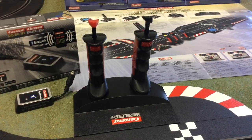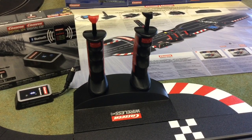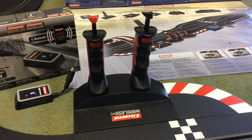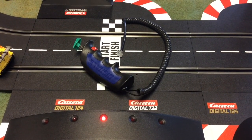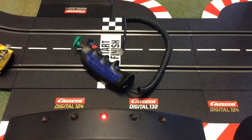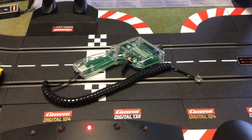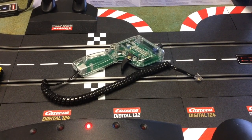Lastly, I want to touch on the different controller options. Seen here are their wireless 2.4 GHz controllers, which can be carried around anywhere and don't have to be in direct view of any receiver. The next option is the wired controller, which is most typical — it plugs into the control unit but you're tethered to it. And lastly, an aftermarket pistol grip controller. These are fantastic controllers with sensitivity settings on top that regulate your throttle, a brake button, and the lane change button.